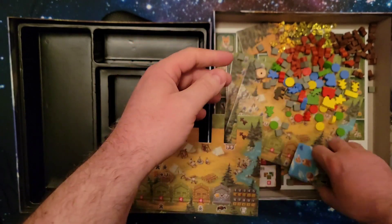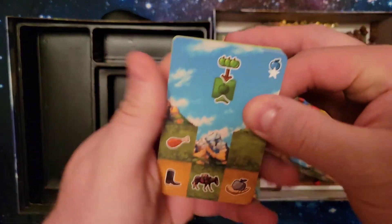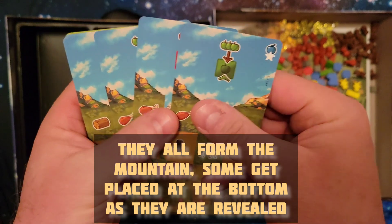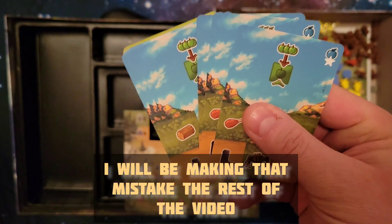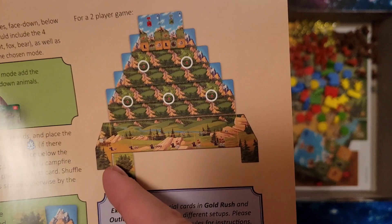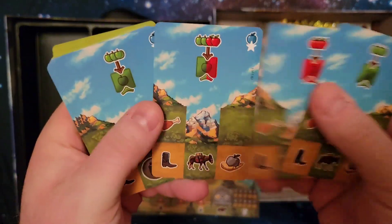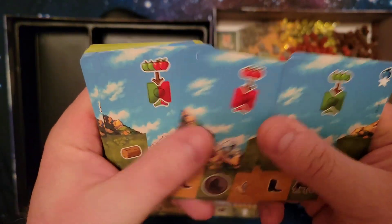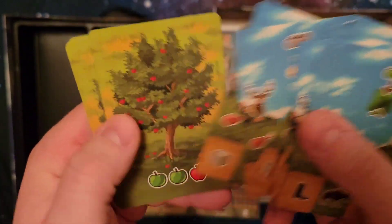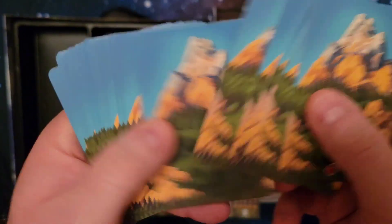Next we'll go into the first module, Apple Hill, which is mode one. These are the cards for it — these cards form the mountain. If you remember from the rulebook, the mountain is formed with cards and the orchard is set up at the bottom. These cards just look like a whole bunch of iconography. And then we have the orchard cards, with the backs looking like that mountain.